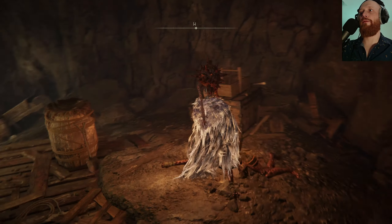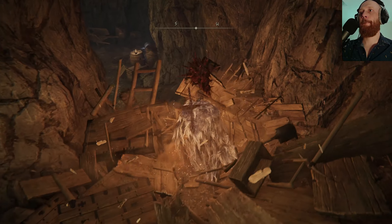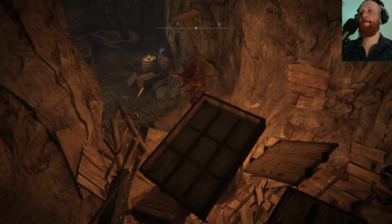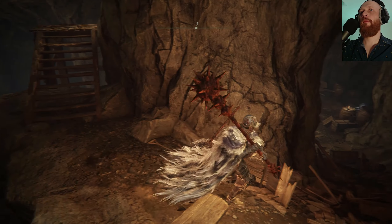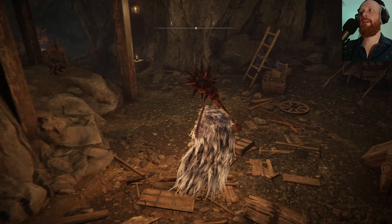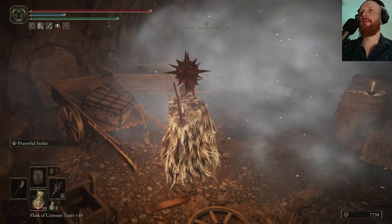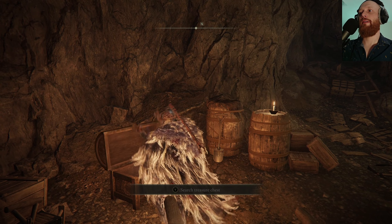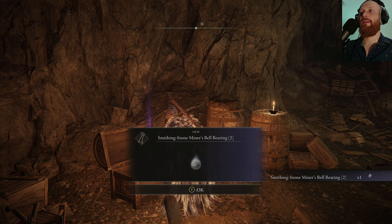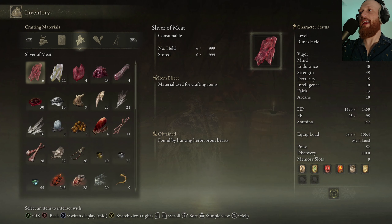Right, keep a lookout for stones in the walls. This looks like a transporter trap if I've ever seen one. Smithing Stone Miners' Bell Bearing level 2 — no way, just right here in the chest!